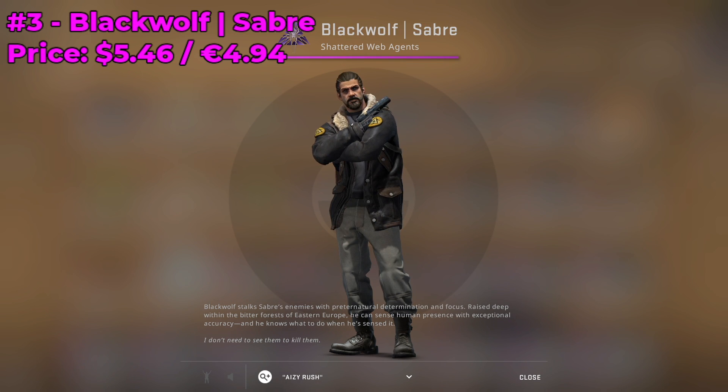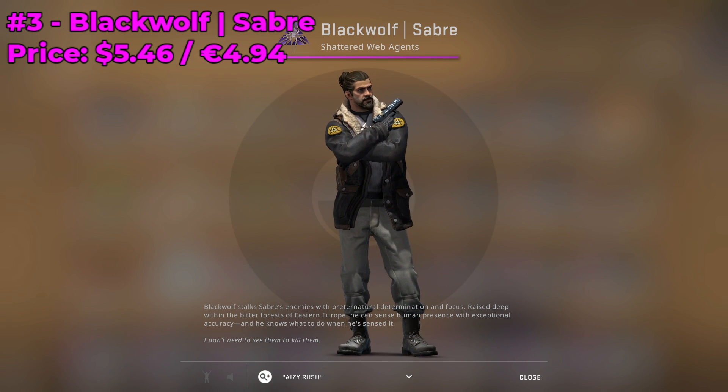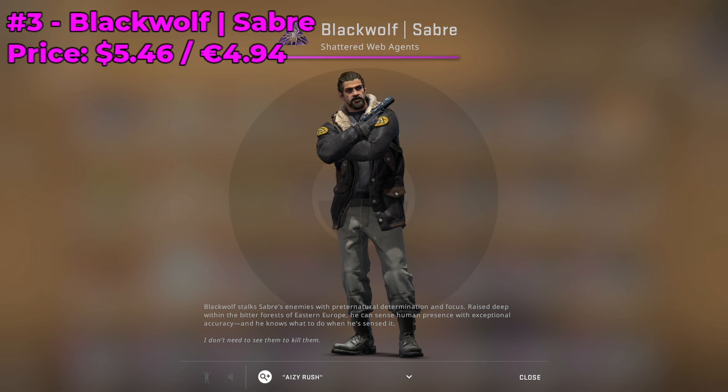Moving on to number 3 on our list, we have Black Wolf Saber. He's currently going for $5.46. You have to love his man bun — it's just so cool. His outfit looks really cool too, and he just looks like a cold-blooded assassin. There's really not much else to say.